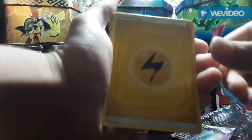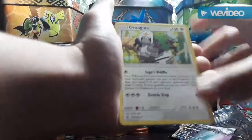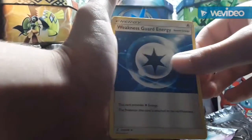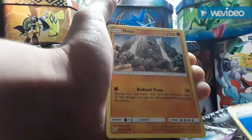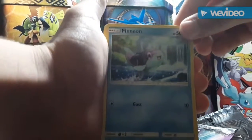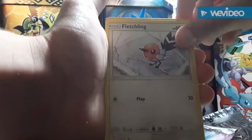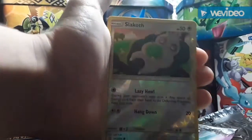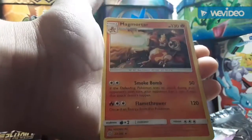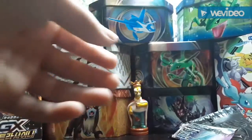From the back up to the front, let's see what we got: electric energy, Blaine's Quiz Show, Oranguru, Weakness Guard Energy — I think that's a very playable card. Onix with a heck of a lot of health, Alolan Grimer, Fletchling, Slurpuff, Gothita, and the final card is a regular rare Mega Mortar. Very nice card.